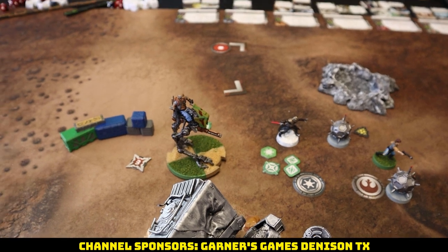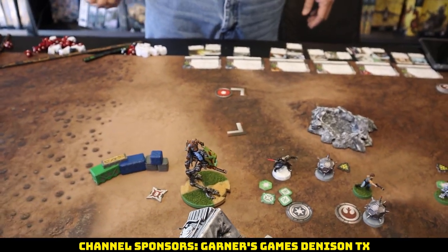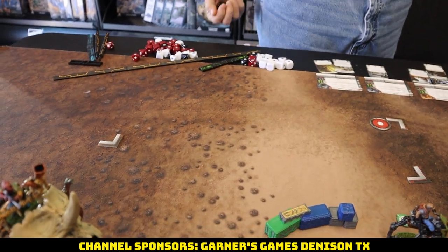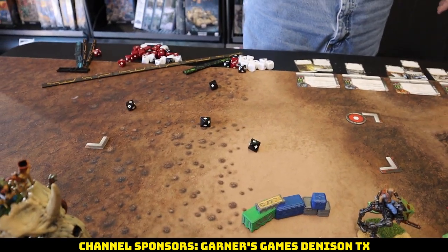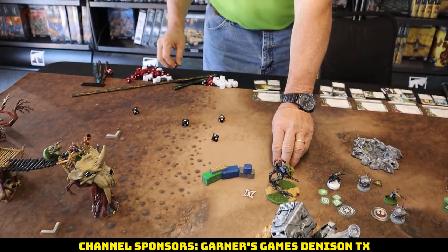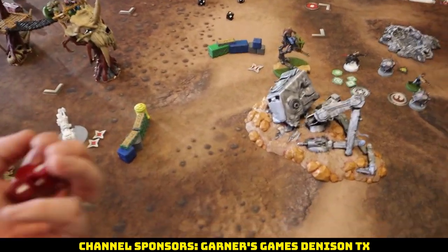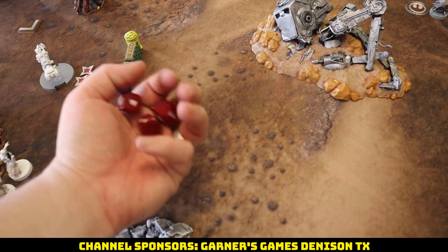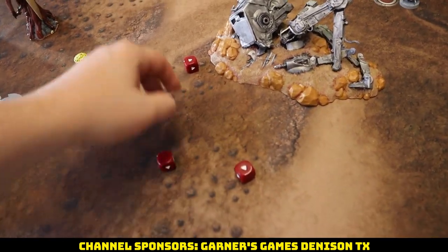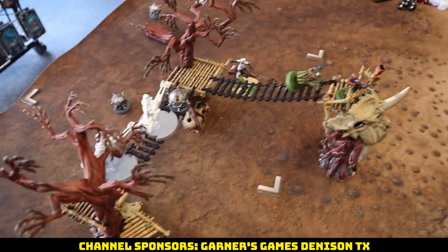Immediately pulls the AT-RT — aims and fires into Starkiller. That's a pretty good roll. Going for four hits — Starkiller spends the dodge to block one, leaving three incoming. Deflect is on, but no surges roll naturally. Taking one, blocking two.